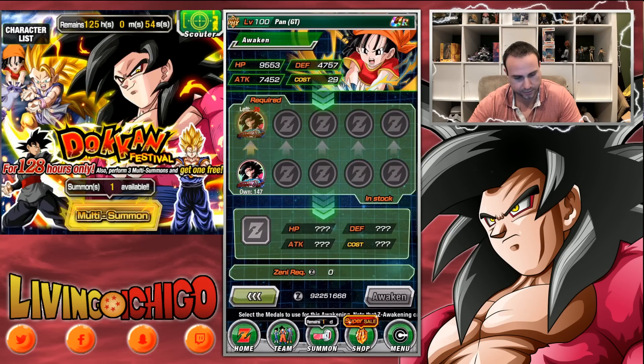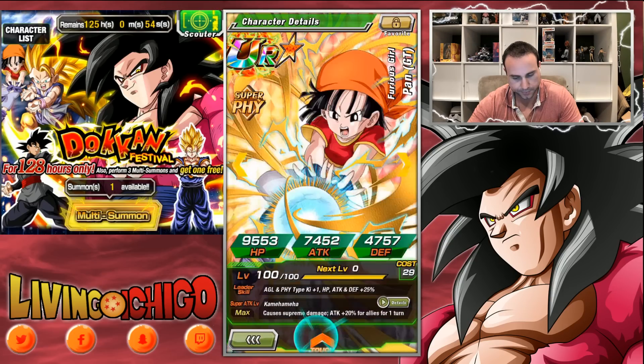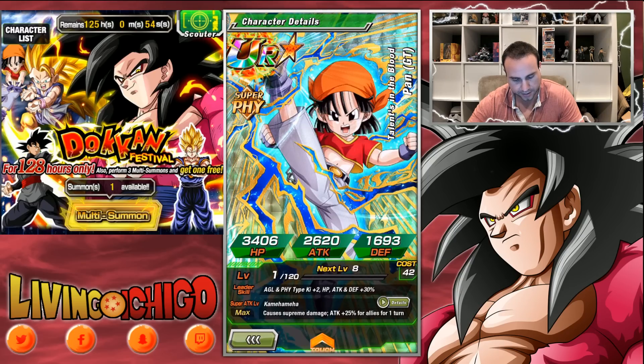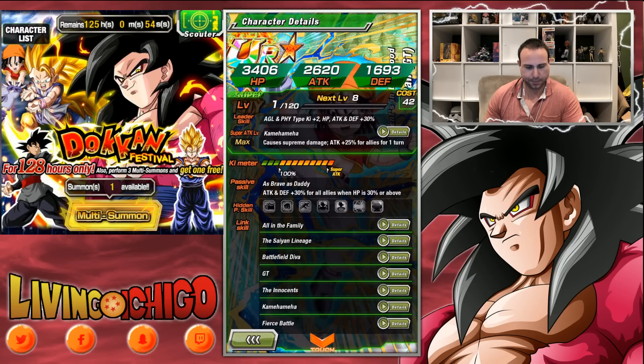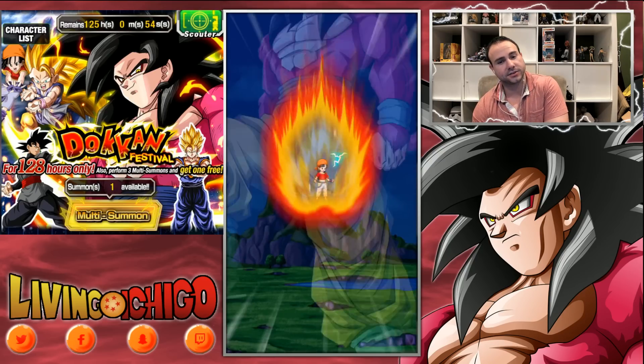Alright, now let's check out Pan. Normally Pan is attack and defense plus 20%. After Dokkan awakening, she's Agility and Physical type key plus two, HP/attack/defense plus 30%, causes supreme damage to the enemy, and attack plus 25% for an ally. Her passive got boosted to attack and defense plus 30% for all allies — not bad at all. I did max her super attack by feeding her a bunch of SRs.